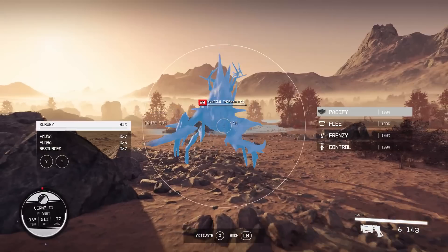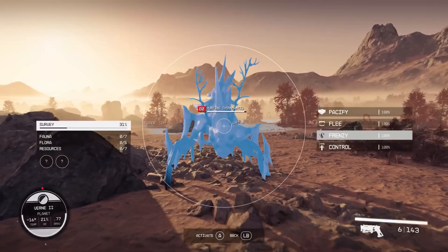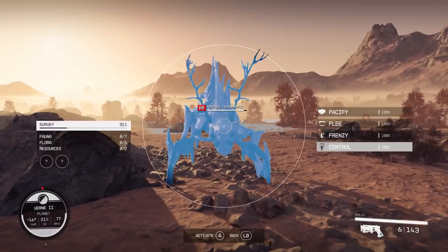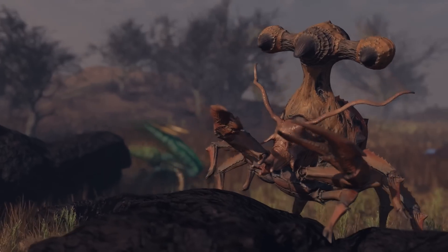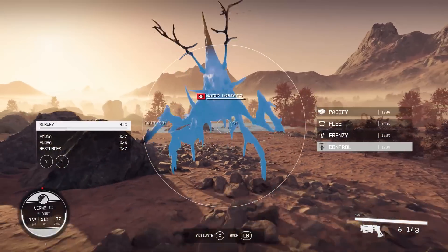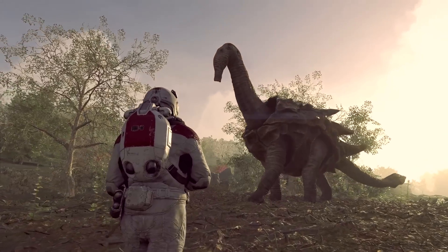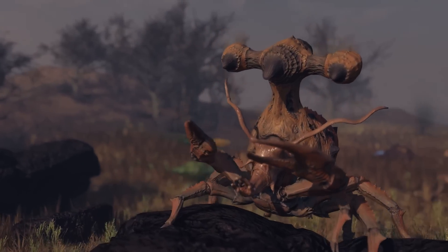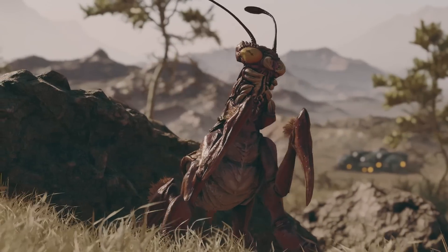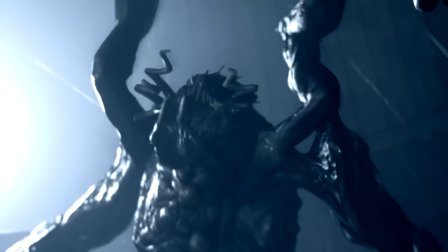Pacify makes hostile creatures no longer hostile; flee makes them run away from you and your crew; frenzy makes them attack their own allies; and control lets you command them like a crew member. It's unclear if you could adopt alien creatures and bring them on board or into combat like your crew, but we can always dream. When you consider just how vast and handcrafted the creatures are, having them help you in combat or pacifying them to avoid the fight entirely might be an extremely viable option — especially against demon creatures.